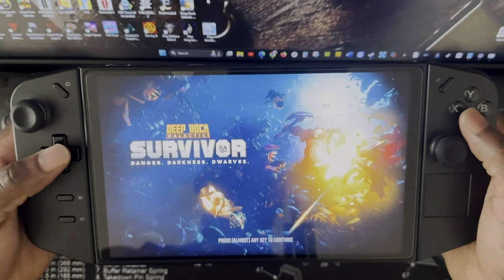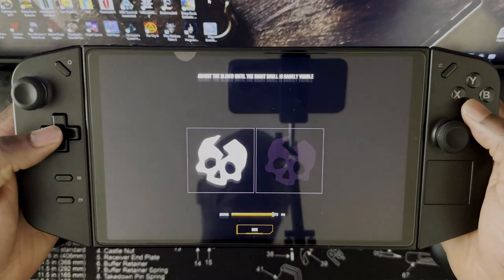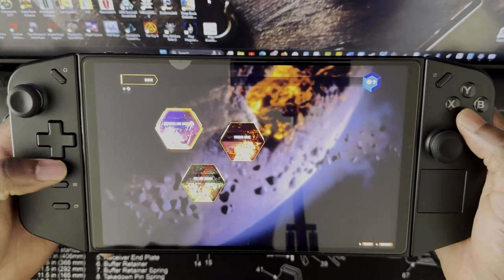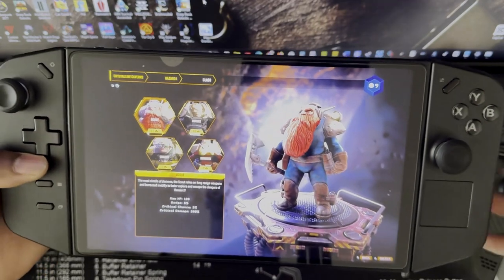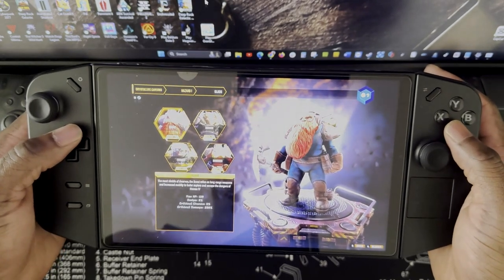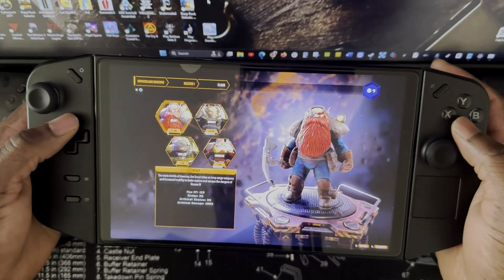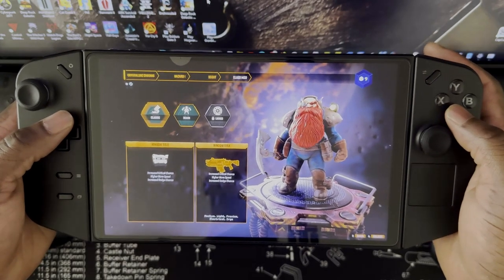This is the game here. It's asking you to choose your brightness level. Those are the characters in the game, just like in the previous Deep Rock game — you have the scout, the gunner, the engineer, and the driller. I just unlocked the driller yesterday night. Let's start with the scout here.